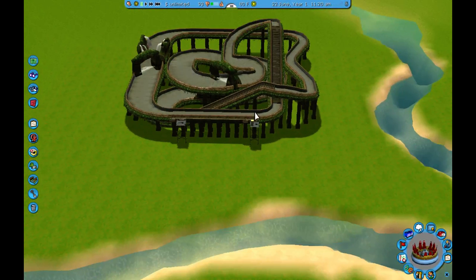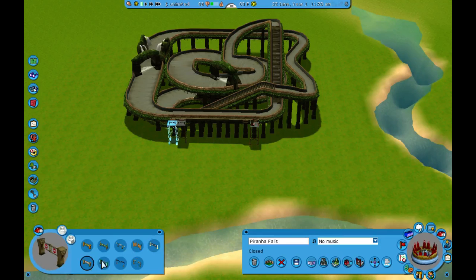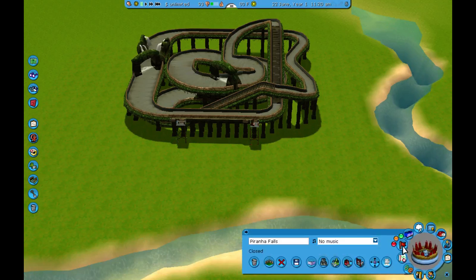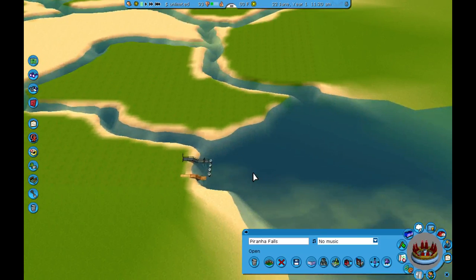So we've got that. I want to change the entrance and the exit to our boat design because it's way cooler. I didn't open the ride - there we go. So we've got three rides: we've got our Log Flume, our Raging River, and our boats.